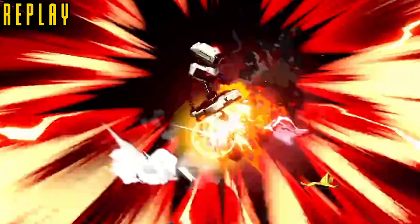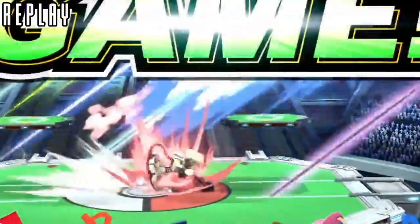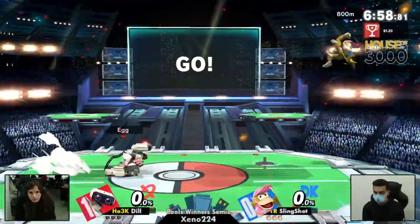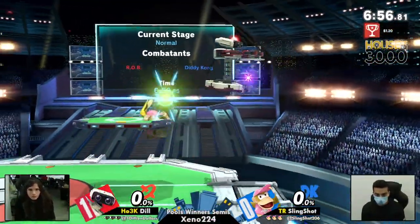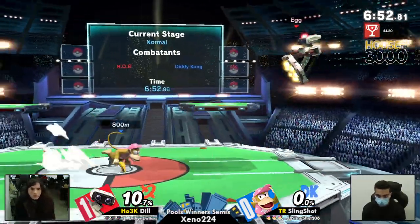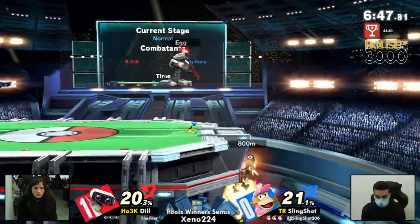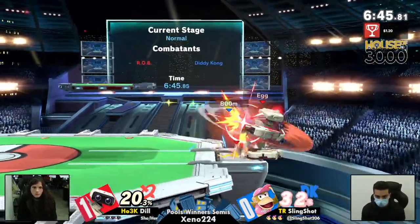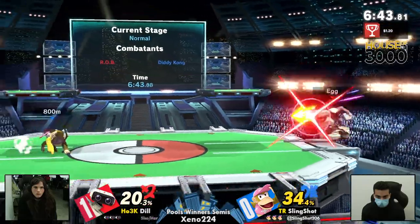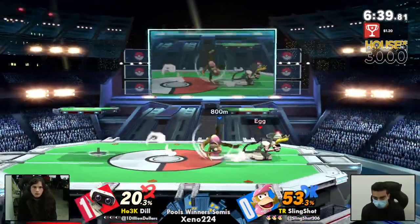Dil was thinking a little bit... wow. He went into like a little fetal position — like he knew what was coming. He got cooked. Right back on PS2. Slingshot automatically going over to the ledge, somewhere where Diddy loves to be apparently. And that's where we saw Slingshot really starting to bring it together at the very end. The banana actually saved Slingshot from that arm rotor — that happens more often than you can count.